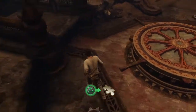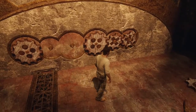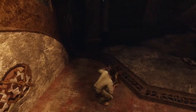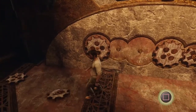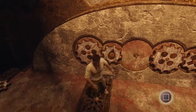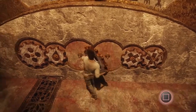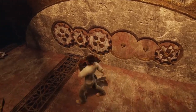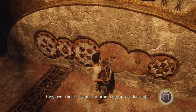Medium-sized one — is there a medium-sized one? No. That was the only medium-sized one. Let's see where this goes. Wrong button, wrong button. I'll put you right there. That works. Put you there — no, that's not gonna work. Hey, over there — there's another cog up on that ledge.